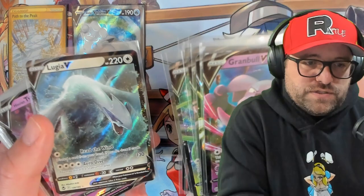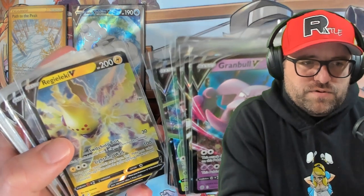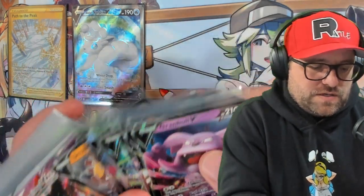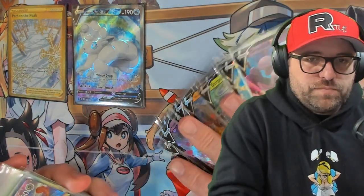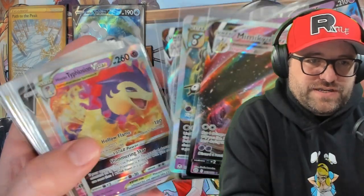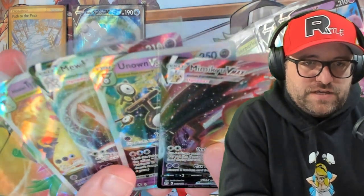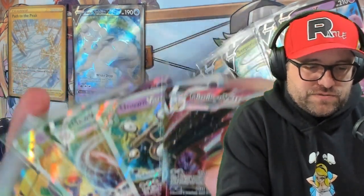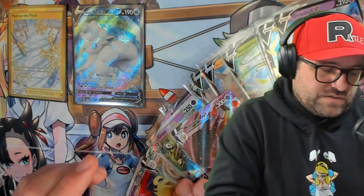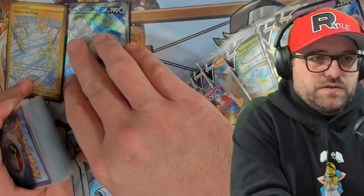Same with the VMAXs. The Lugias are pretty sick. I don't know if those are still worth anything, but I would imagine they probably are. There were no promo Lugias, which is kind of surprising - you'd think they would have pumped some of those. We got VMAXs and V-Stars, which I kind of think are the same rarity depending on the set. You got a textured evolution of a V, essentially, so it would surprise me if the pull rates were any different.